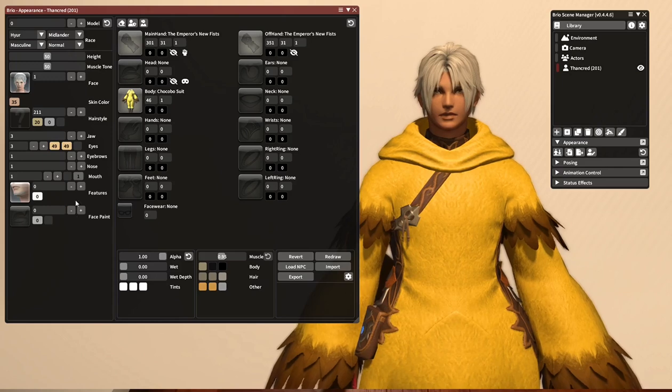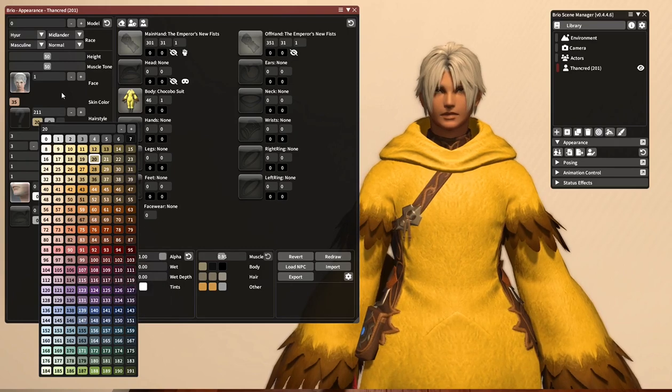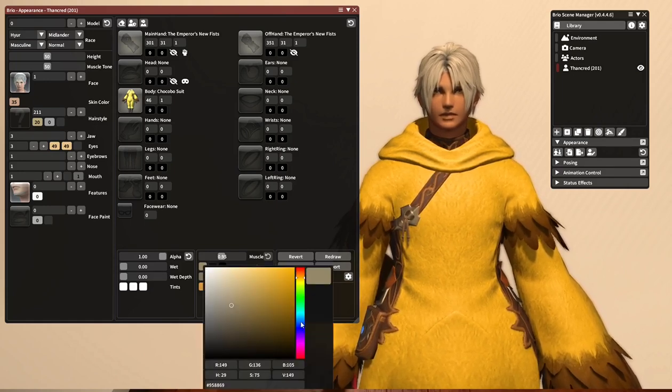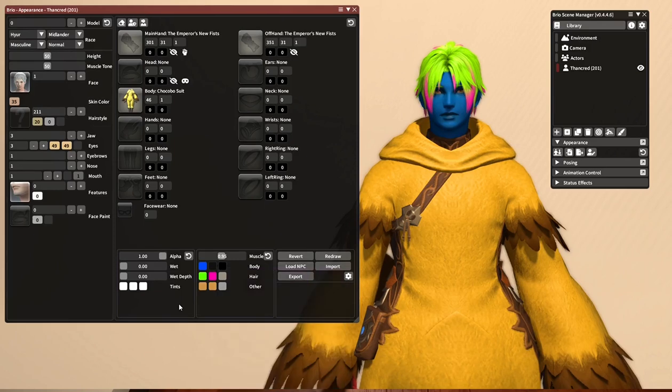When talking about colors, you have these boxes showing all the skin colors you can choose for Thancred, and these are the hair colors. If you want to get really outside of the box, you have these tint boxes down here. I can make Thancred blue if I choose. You can also change his hair color — I can give him lime green hair or bright pink highlights. You can also change the eye color. If you want to go back to normal, just click this 'Reset Shaders' button and he's good to go.